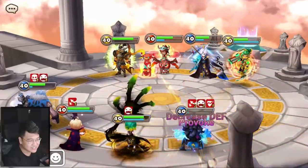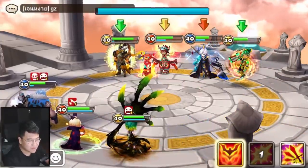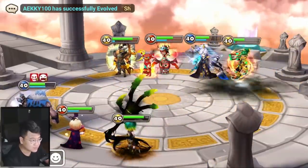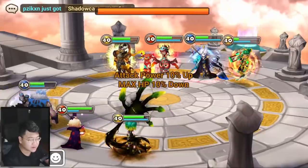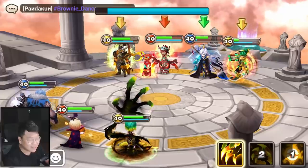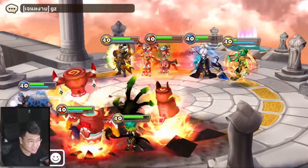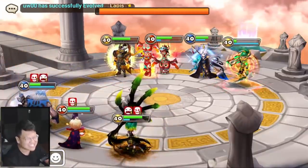Oh my god dude. What can we do? If only I froze him turn one, maybe the outcome of the battle could have been a little bit different. Can't even stun properly. And when you do land the shadow debuff and attack him once, you do some damage to the rest of the enemies — but there was no damage to the rest of the enemy. And the skill 1 only has a 40% chance to stun. It's so bad.